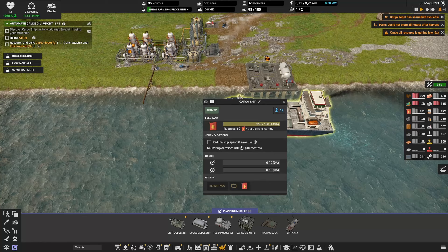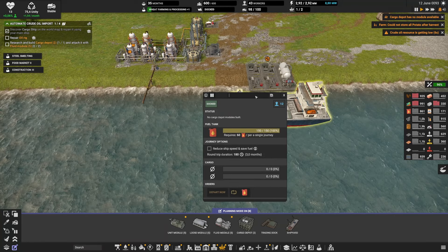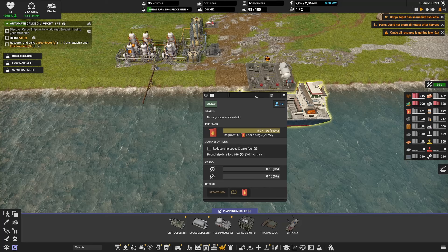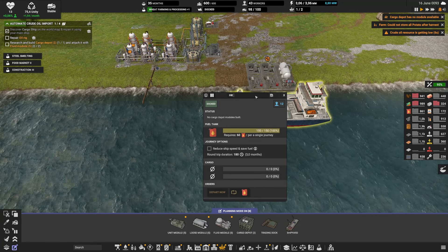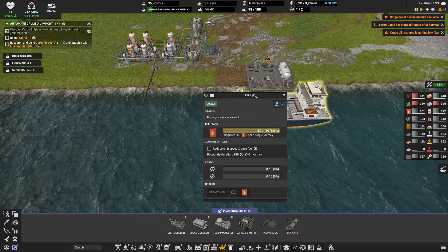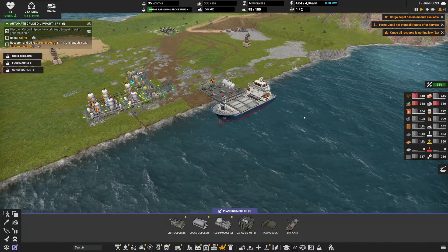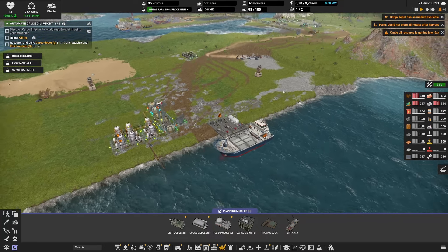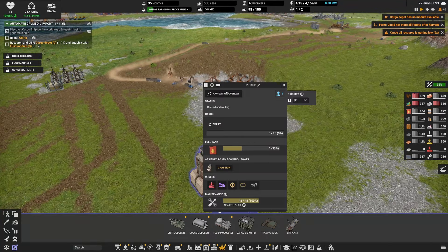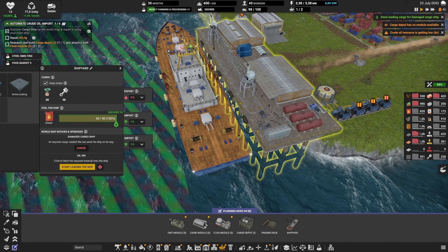Our first cargo ship has arrived, and that name was already claimed by Arukaratas — sorry if I'm butchering your name. You said you wanted HK1, so here it is. The first ship is for you. Don't hesitate to tell me in the comments if you want your name on a ship too — it's a bit easier if you tell me on the truck since there are a few more.